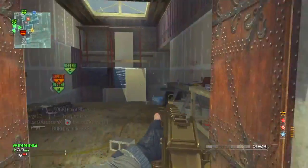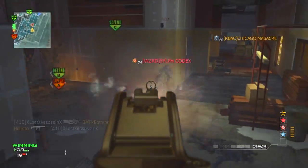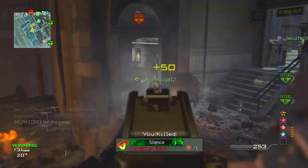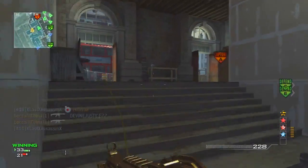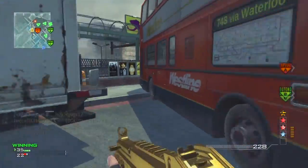I also like to come over to this area over here — you get a good look directly at the A flag, and you can also get a better view of the people coming out of that underground passage. You can really take them out easy; you have a really good vantage point looking down over there, and it's really easy to take them out overall.